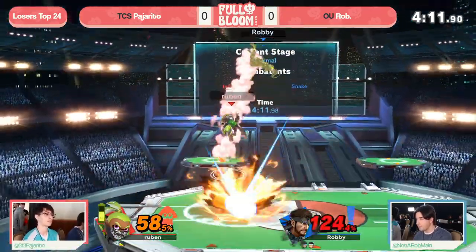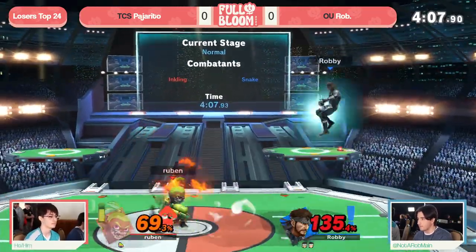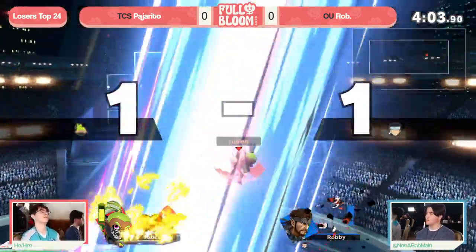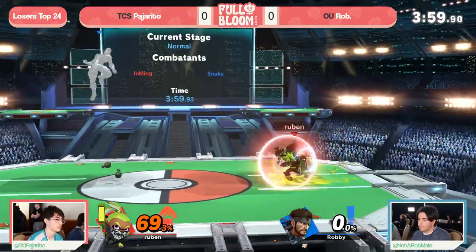Unfortunately, the mispositioning is not where you want to be. They tried to cover platform with back air, but what a beautiful empty hop from Pajarito to juke out the grenade and the coverage — finding the stock regardless, despite how active back air is. Up throw up air again. What a nice way to close it out, and now one stock away.